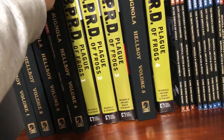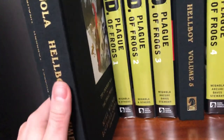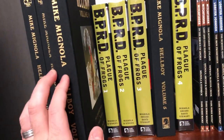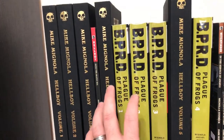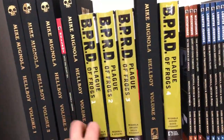Then you're going to go to volume four of the library editions — you can also get the paperback omnibuses. This is the Crooked Man and the Troll Witch. The Crooked Man is my least favorite Hellboy story. Something about it just did not rub me the right way. It's still decent, but it's my least favorite story in the whole universe.